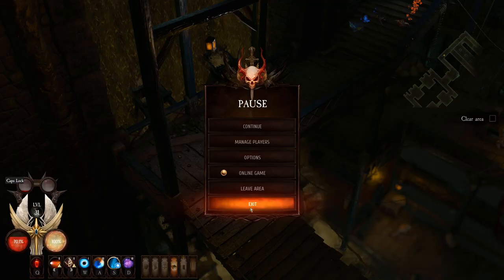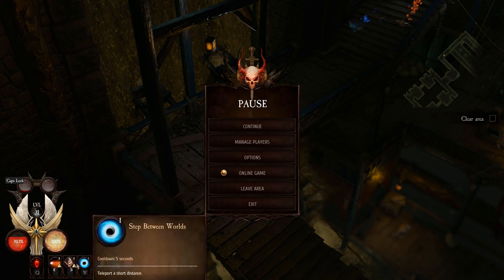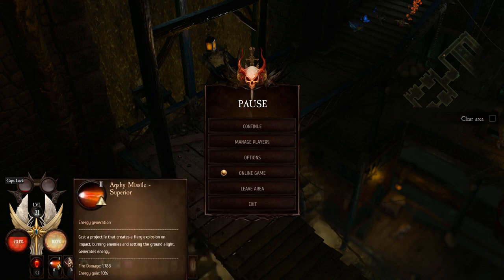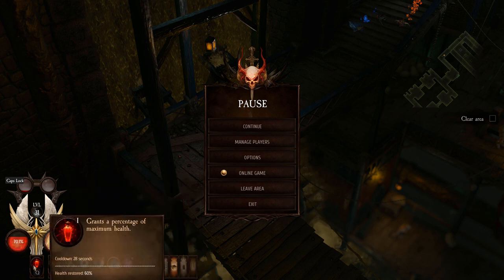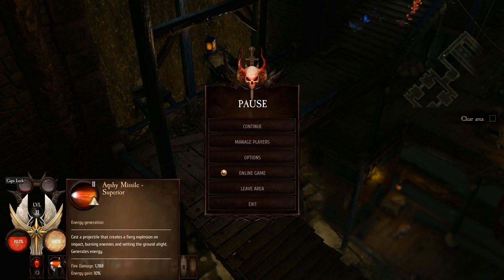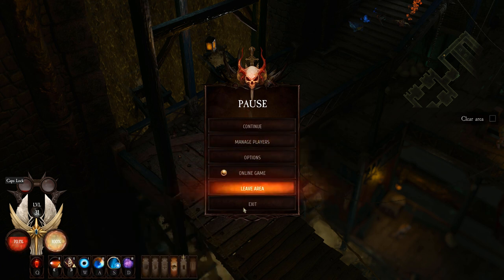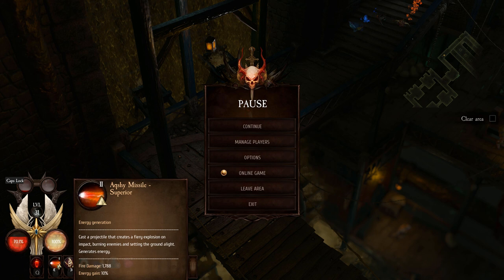I have a super useful combat tip. Take a look at my health bar — I have 70% health. Whatever character you pick, equip a healing ability or a healing passive, because you only get one potion in this game and it takes about 28 seconds to cool down. So if you're on low health and you don't have a potion, you're out of luck and will probably die. I have an ability that regenerates my health, and I also have a passive skill that whenever I consume energy, I gain health.